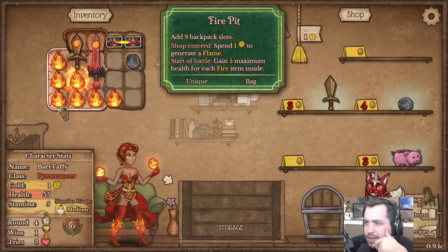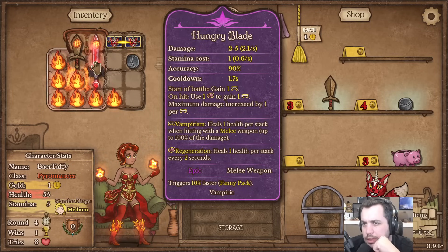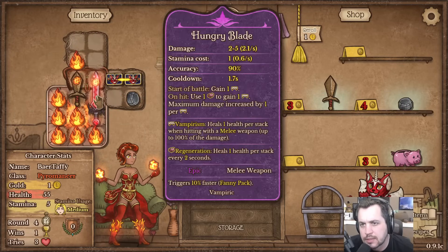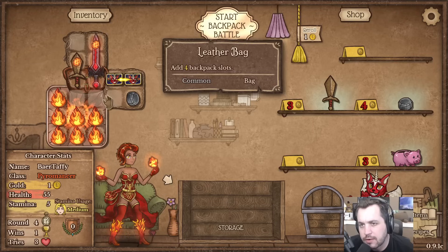A socket for that as well, nice. Oh, what's going on with this bag? 'Shop entered: spend one gold to generate a Flame, and 5 max health for each fire item inside.' Oh cool! In that case, let's move the whole thing down, get these guys up here, and fire goes in there.